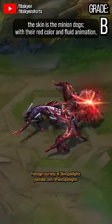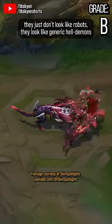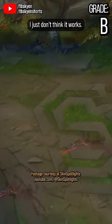But the biggest knock against the skin is the minion dogs. With their red color and fluid animation, they just don't look like robots. They look like generic hell demons, and it completely muddies the waters on the aesthetic here. I just don't think it works.